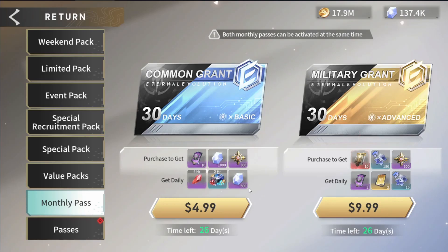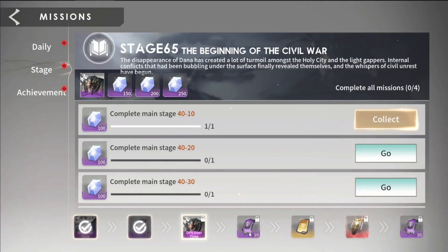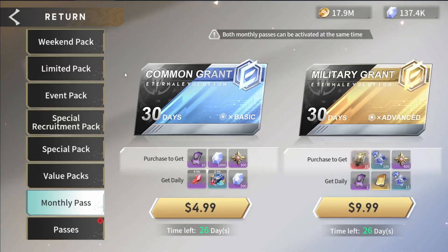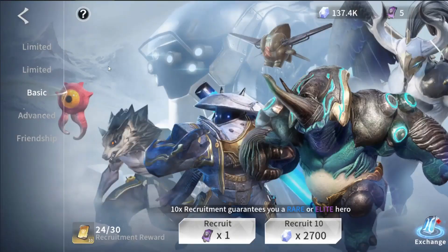I find basic summons very hard to come by in this game, even as a new player entering week six. I really only get these from the monthly pass, and also in the stage rewards but not consistently — for example after stage 66 I'll get 10, but it's not a consistent amount because you will get stuck in a chapter and can't progress for a while. In week one you're trying to use a lot of your diamonds on basic summons over at the recruitment center. For 2,700 diamonds you get 10 summons and in week one you want to use them to build your core five roster.